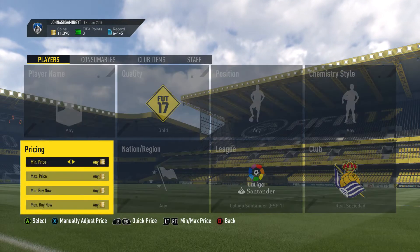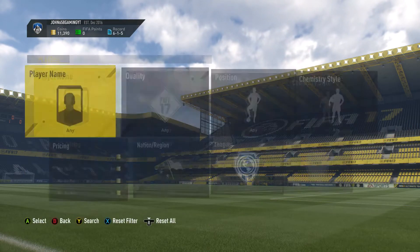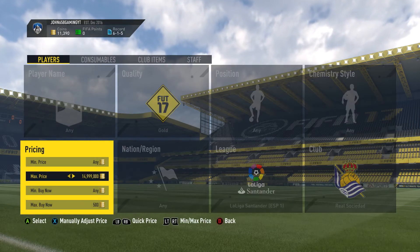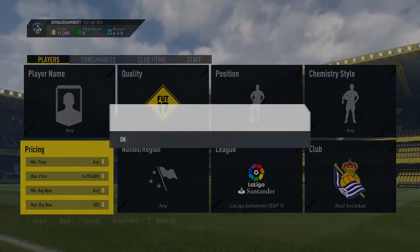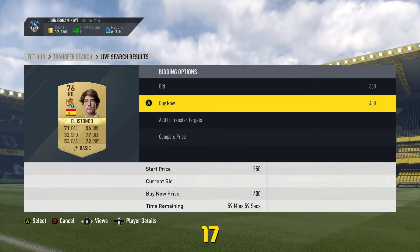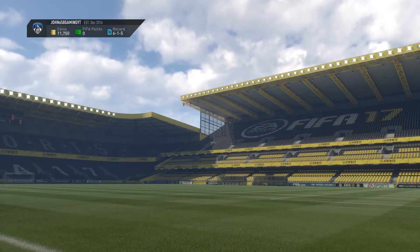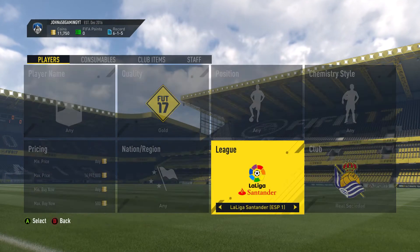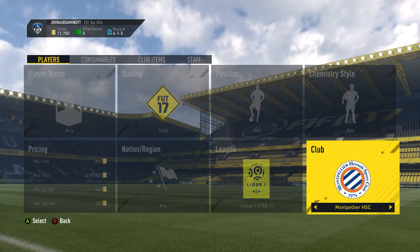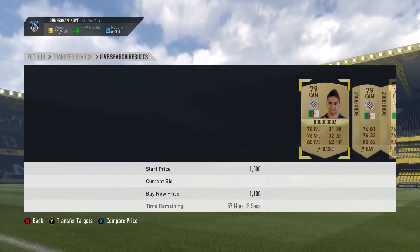Next one: La Liga — Real Sociedad. They have a lot of players, and their price dropped so they go for around 600 now, so we pick them up for 500. There are a ton of non-rare gold players from this team. Look at that — 400! There we go. I'll check the price of this guy after the video, because sometimes left backs and right backs tend to go for a bit more, but I'm not sure if that'll be the case — I'll check anyway just in case.